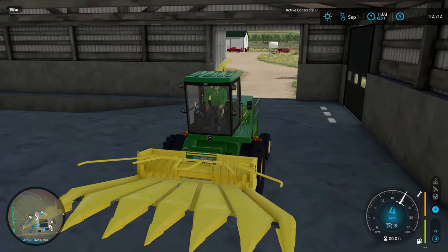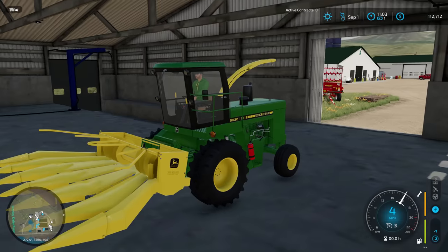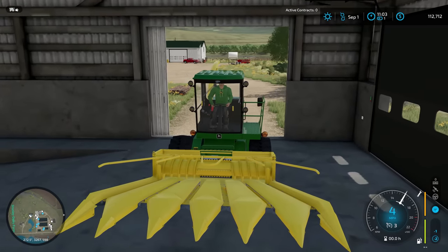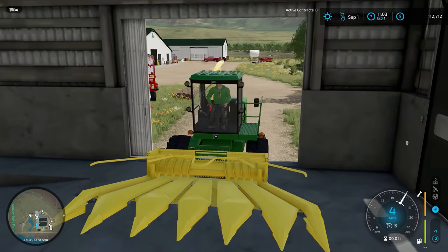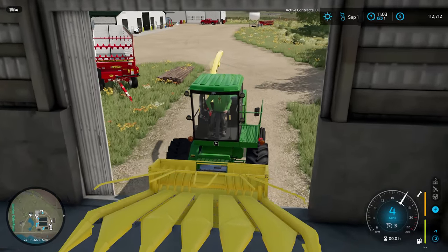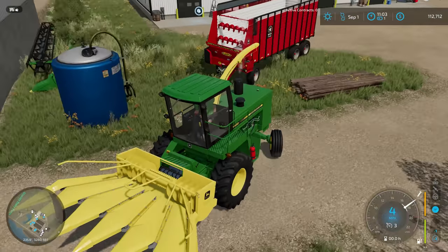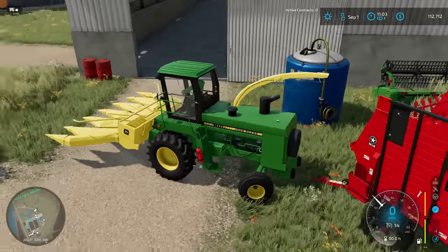Hello and welcome to Cutter Farms. We're back with another episode of UMRV Upper Mississippi River Valley by DJ Modding, and today we're going to be busting out this awesome forage harvester to chop some corn and hopefully get into making TMR for our cows.